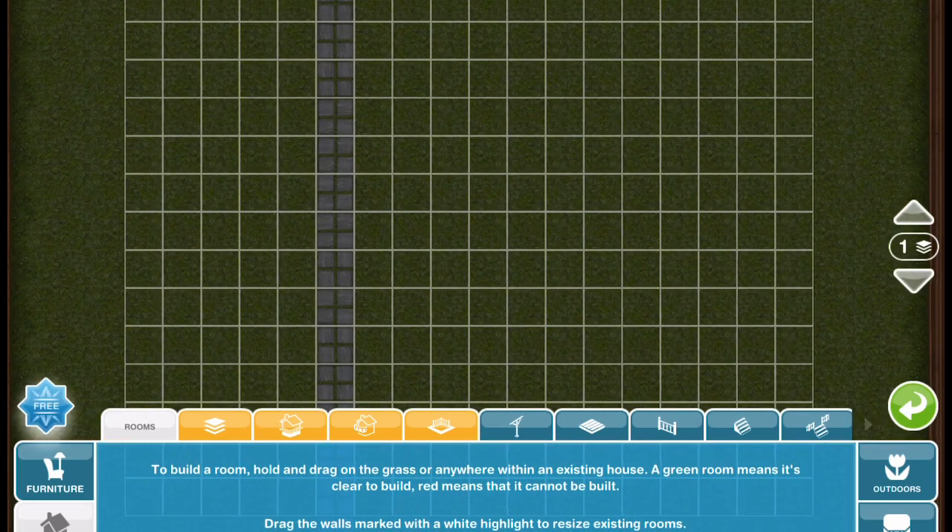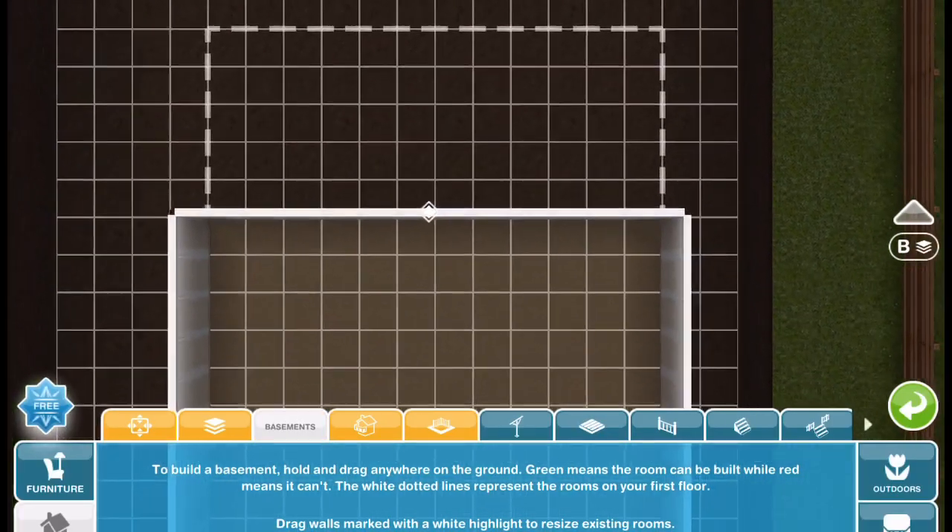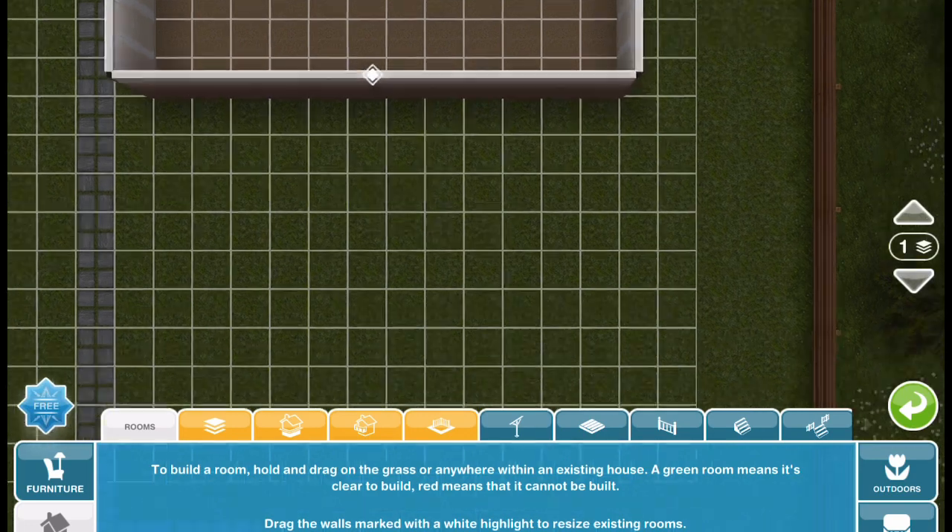Once you're done with that room, you are going to build a room up on the ground that is attached to the basement, as you can see in the grid.